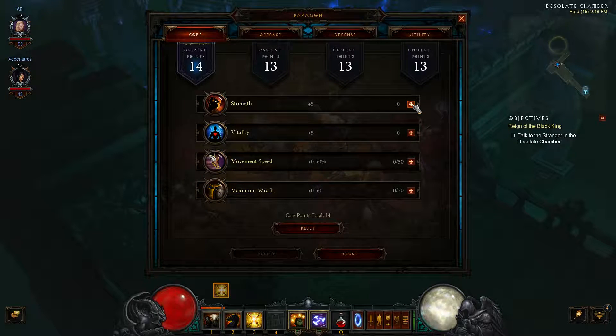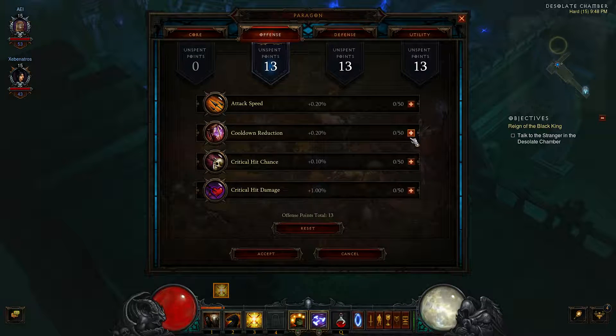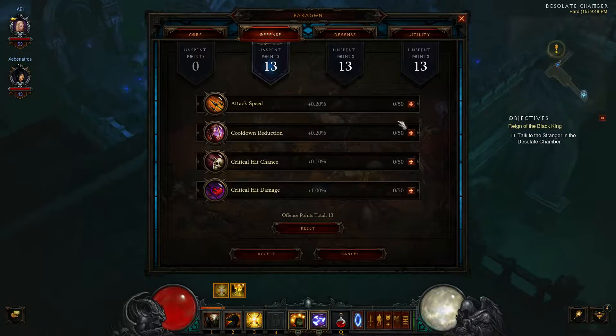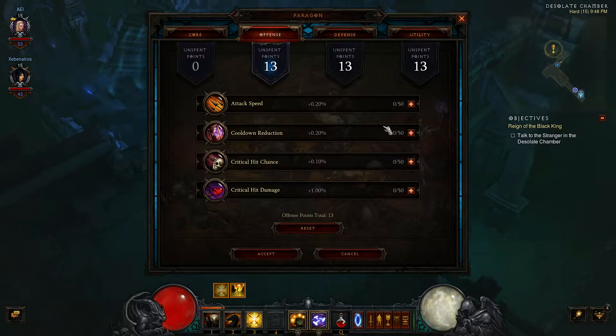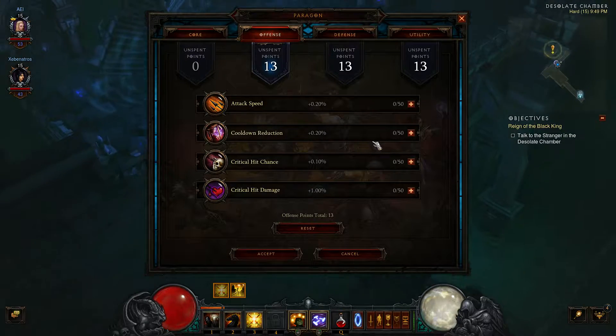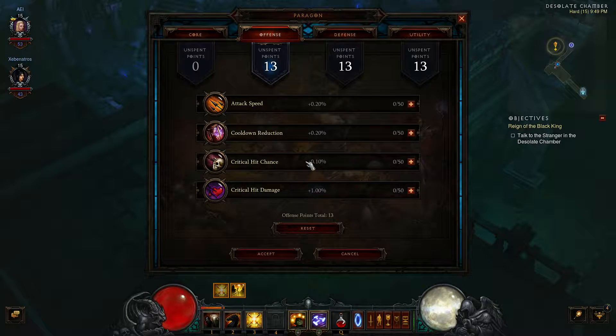You say I want strength. Offense — let's reduce my cooldown. Or critical hit. Attack speed, cooldown reduction, critical hit chance, or critical hit damage — which one should I go for? Personally, because you're a melee person, I'd increase your movement speed. Attack speed. Movement. I have attack speed, cooldown reduction, critical hit chance, or critical hit damage. I'd say go for your critical hit. Critical hit damage or chance?